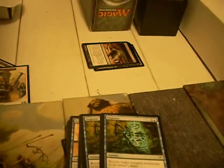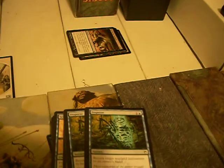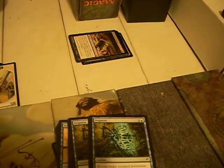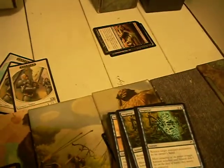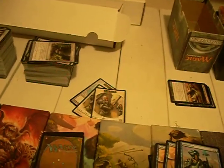Disperse — return a non-land permanent to its owner's hand. The big difference between this and Boomerang is that Boomerang is double blue instead of one colorless and a blue, and Boomerang hits any permanent while this is non-land. Most of the time Disperse is going to be better because it's more splashable, though there are times when the tempo boost from bouncing an opponent's land is going to be fun.